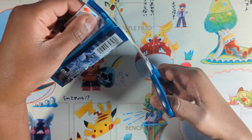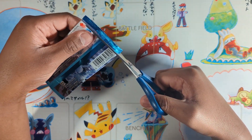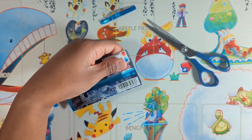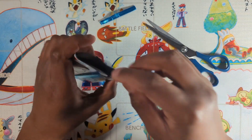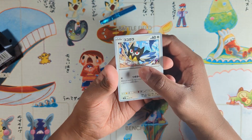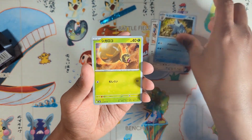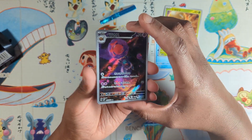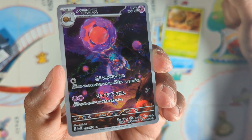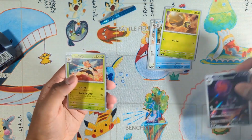I like to take my time with packs, especially nowadays - booster boxes are not easy to find at retail anymore, so let's enjoy while we still can. We got a Rellor, I believe. I hope I can get one of the art rares. I can't remember its name right now but it's a very nice artwork by Nagi Mishima - amazing artwork. Not bad at all.